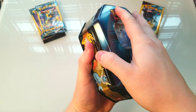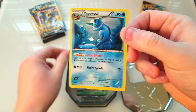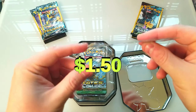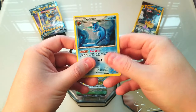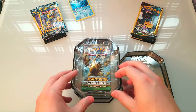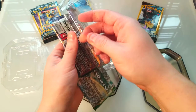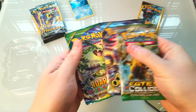I've never actually gotten one of these tins before. The promo card is a Vaporeon — pretty cool, nice holographic. But it's a little bent as you can see. That's not fun. Let's see what kind of packs we got in here. Looks like we got a Fates Collide, an Ancient Origins, and a Roaring Skies.